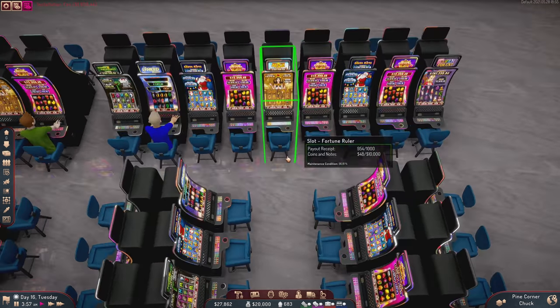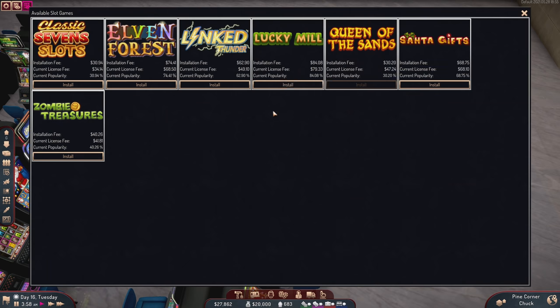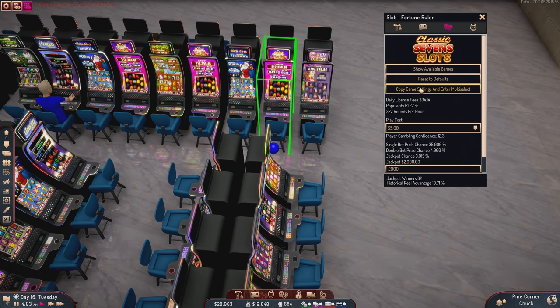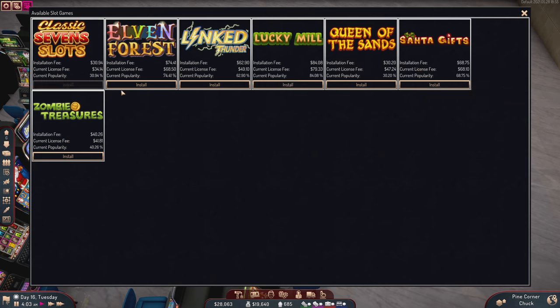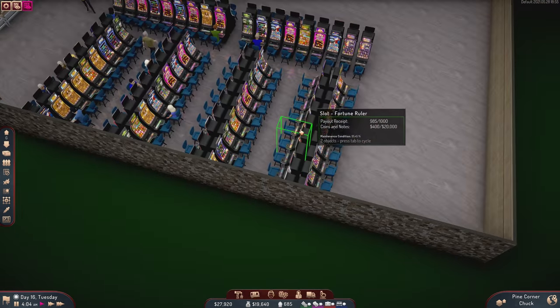I also want to check out some of the games. Looking at this one here — Queens of the Sands — you can see that Lucky Mill is actually pretty popular, and so is Elven Forest, but Queen of Sands not so much. So we can adjust some of these to more popular games, maybe make them want to play a little bit more.